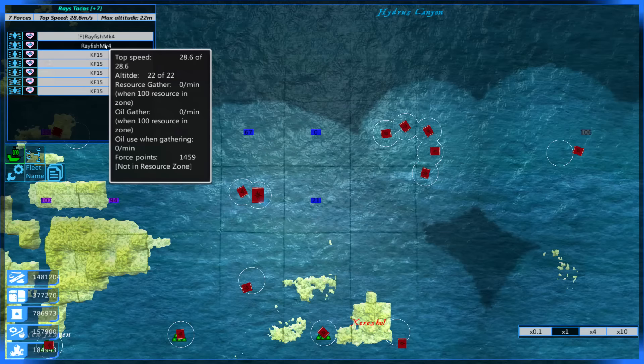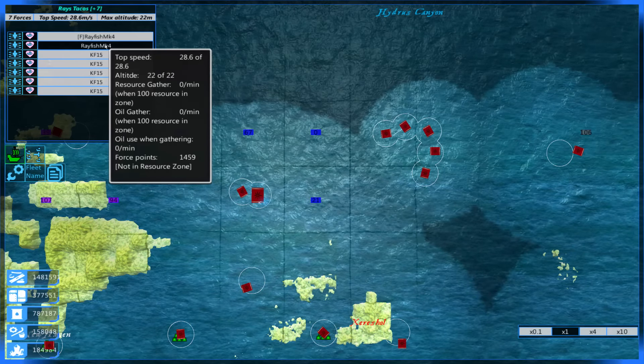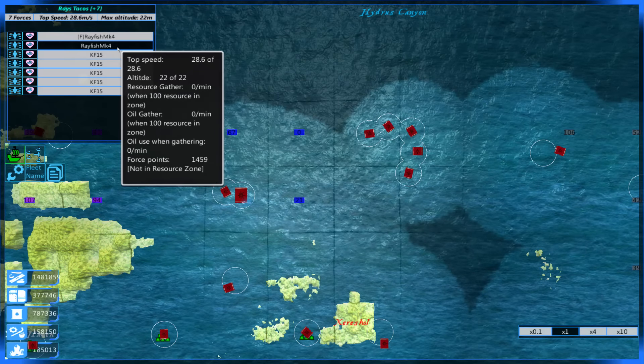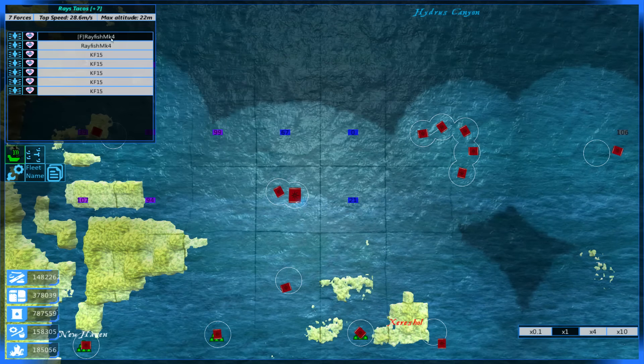Apparently this was my bad — I had the Rayfish spawned in way too low in the last episode; it was apparently in the water. I definitely did not mean to do that, and we will be spawning it correctly this time. I went and looked at it in the vehicle designer — it works great. As long as it spawns correctly and enemies are near, this thing is fantastic.